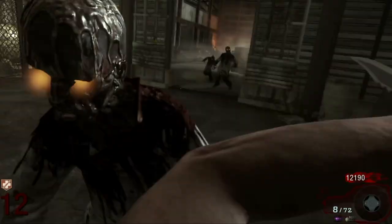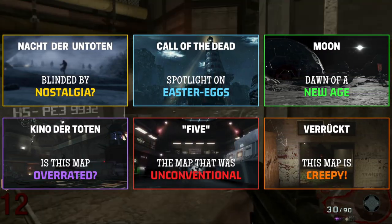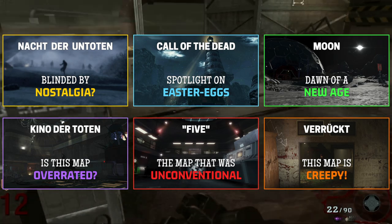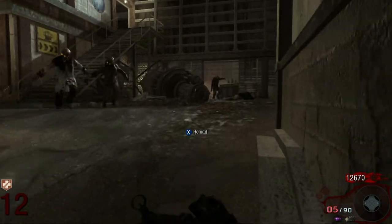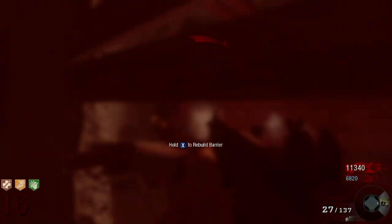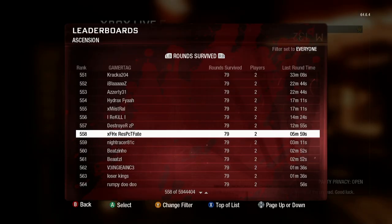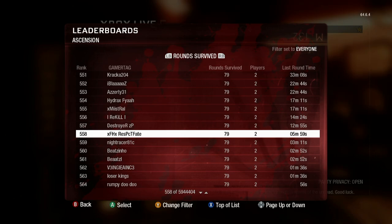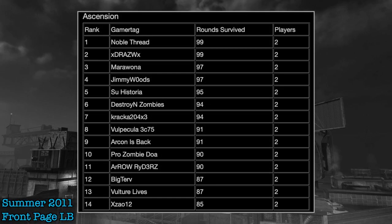I think Ascension was the single most influential Zombies map in terms of firmly establishing the high-round community as we know it today. Before Ascension, there were certainly skilled players getting to high rounds and interacting with each other. But Ascension was when there was a more clear idea of who was getting to these high rounds and how exactly they were doing it. Ascension was the first map which had both a healthy player-base number while also having mostly legitimate leaderboards, which allowed players to seek out teammates and sort of opened up a communication channel among high-round players to learn more from similarly skilled players.